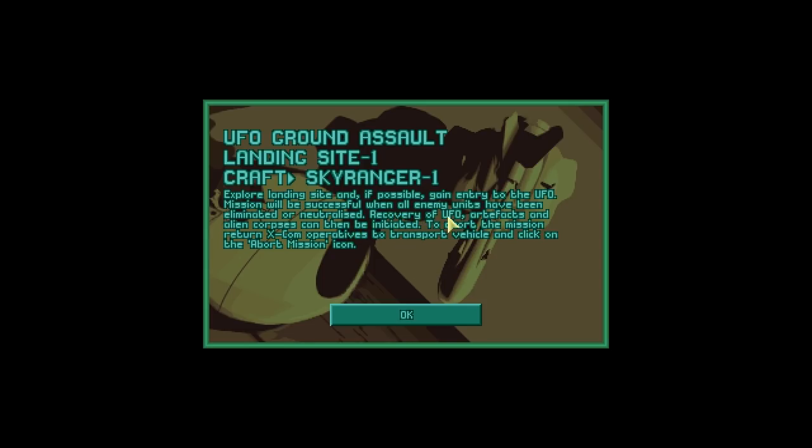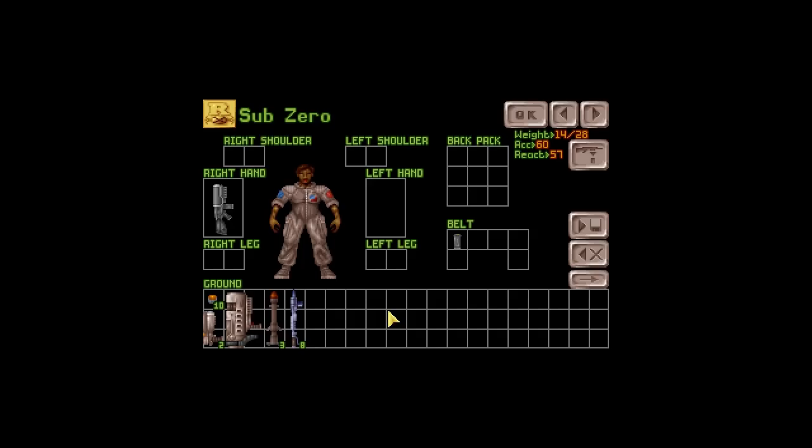Only once we have killed all the aliens can the recovery of the UFO artifacts and alien corpses be initiated. If you want to abort the mission, try to get all of your operatives back onto the transport and press the abort mission icon — keyword is try. Sub-Zero, you want this pistol. We can create an inventory template here — then apply it. We want everyone equipped with that. That's good, that's good, that's good.